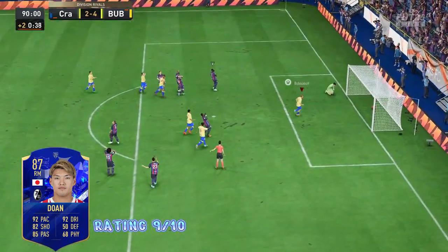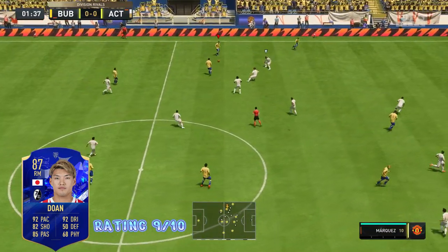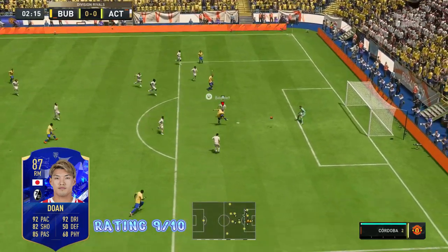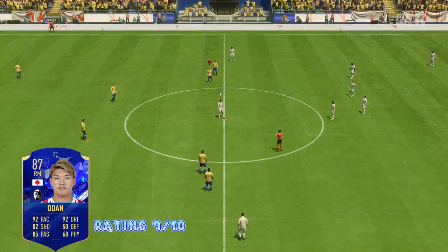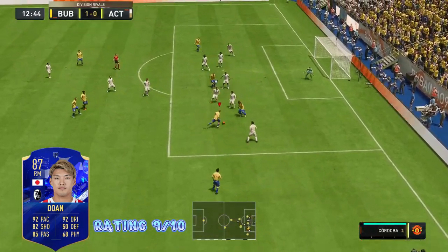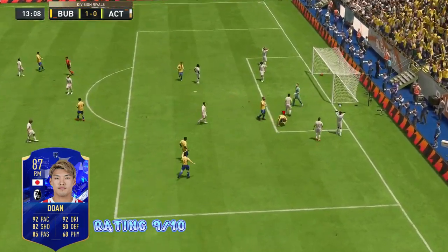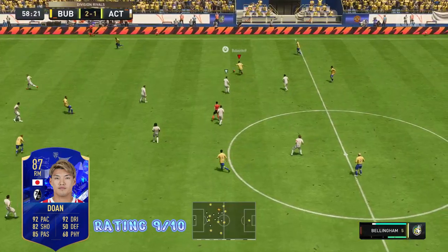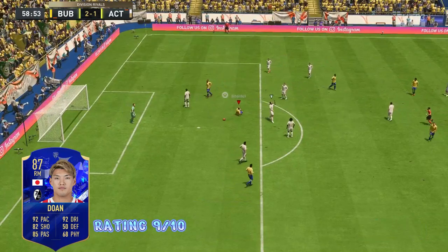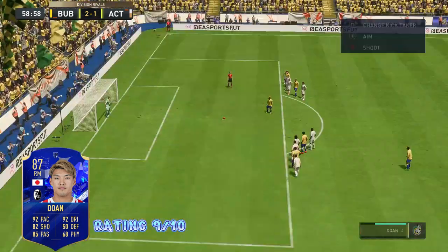Overall, the card is very fun to use. The 98 agility and high dribbling make him enjoyable in game, and the card did fairly well — he managed to pick up 12 goals and one assist in five games in Division One. Would this card make my main team? Probably not, but he can definitely be a great super sub. I'm going to give this card a 9 out of 10 — his dribbling is absolutely cracked, probably one of the best I've used in FIFA 23 Ultimate Team.